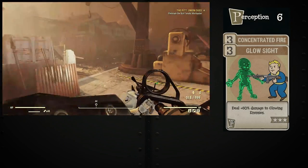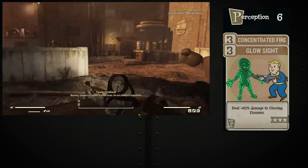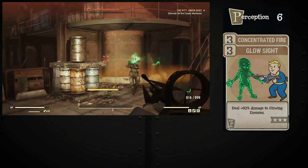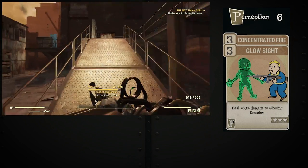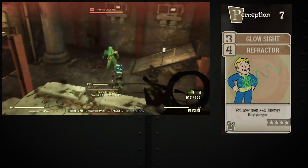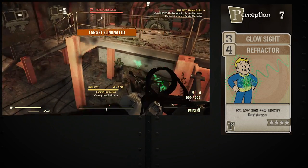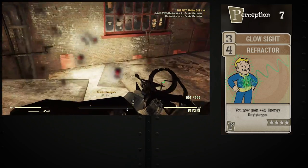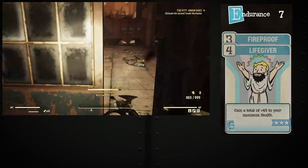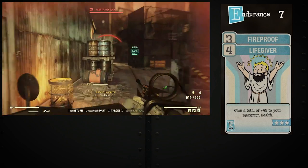Next, we will cover Perception. The cards I prefer to use are Glow Sight and Concentrated Fire. Glow Sight provides extra damage against glowing and scorched enemies. Concentrated Fire allows me to target specific limbs and increases my damage per shot when using VATs. This specific setup is for the Plasma Caster. If I am running a non-VAT specific weapon such as the Minigun, the Light Machine Gun, the .50 Caliber Machine Gun, and others, I typically run Glow Sight and Refractor. Refractor increases my energy resistance by a small amount. Under most cases I run Power Armor, due to a specific perk in Intelligence which we will cover in a moment.